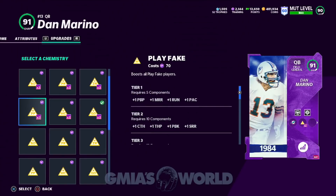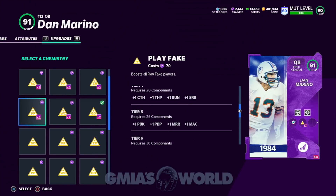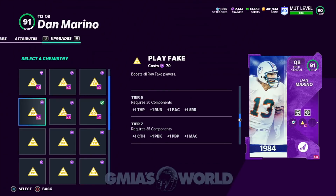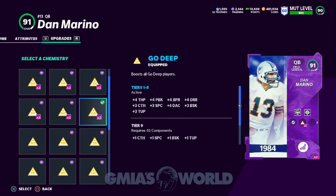I could easily take off go deep and go to play fake, and with the medium route running, pass block, and play action — would it really influence the entire team the same way? When people tell me it increases your catch, that's a joke to me because everybody drops wide open passes regardless. These boosts won't matter. Remember, it's specific boosts that matter in the game. When you upgrade throw power, you see the difference. We need better throw power for our QBs — a lot of you guys are running DK Metcalf and need to get the ball down the field.